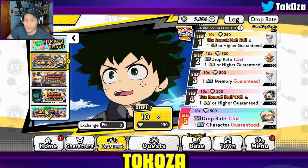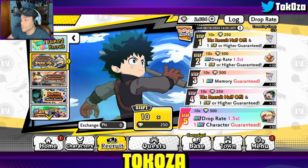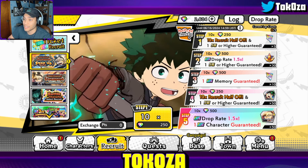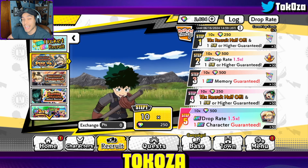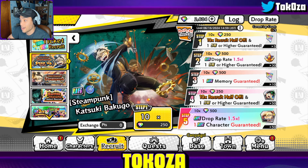Step two gives you 1.5 rates and 30 stars on top of that, so that's a nice little icing on the cake for that multi. Step three is back to 0.7 rates, but you are guaranteed a UR memory — which can be one of the Impact Fest memories. That is tremendous value, plus 10 fragments. That's bizarre in the best way.